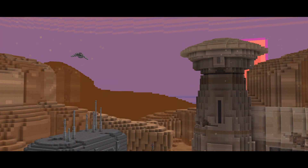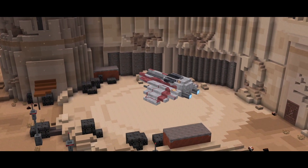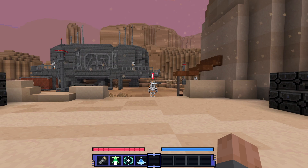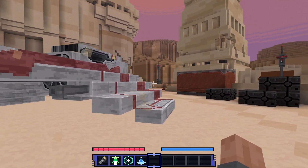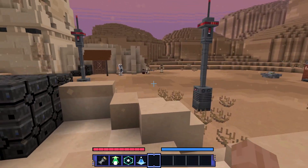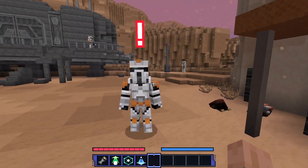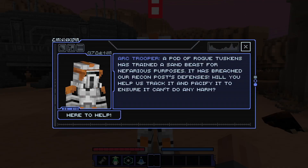Beautiful. Classic Star Wars planet — the first planet ever seen in Star Wars. Is there a wee bit of a sandstorm going on? Well, here we are. I don't recognize anything right off the bat, but I still love the design of this ship and everything. Look at all the clones! We got some Tusken Raiders. Let's find out what we're going to be doing by talking to this clone here. He looks fancy — not a normal clone. He's got like a Scout Trooper helmet. Oh, an Arc Trooper!